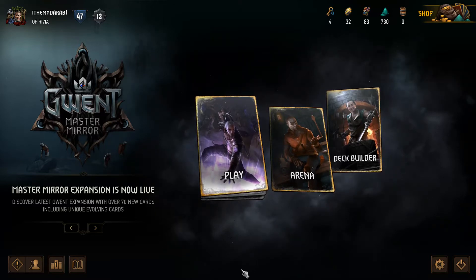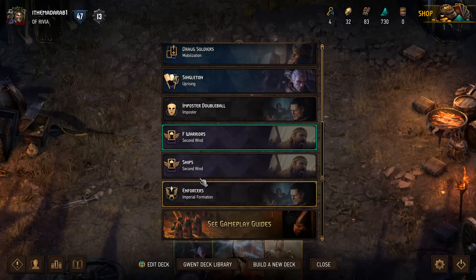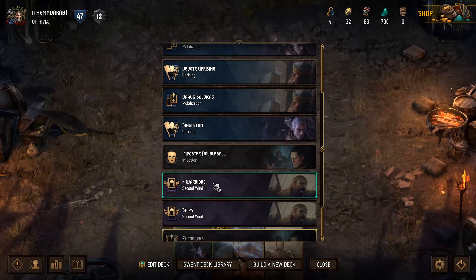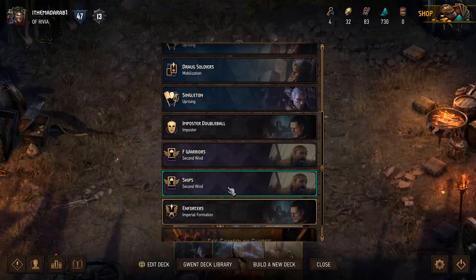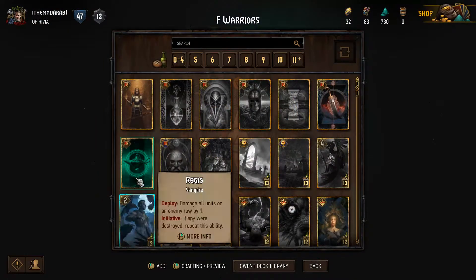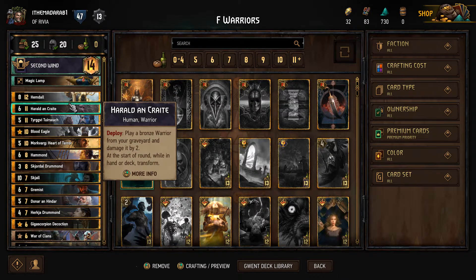Welcome to another Gwent video. I'm going to show you the big bad bully of the set — Skellige. I have a Warriors deck, and a ship stack — one's from Freddy Babies and one's from Jagras. I don't know if these are optimal warrior lists, but they're probably pretty close. I did play around with them a little bit and they do seem pretty powerful, so we'll see if I can bully people or not.